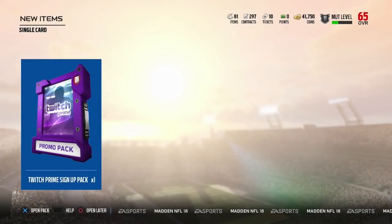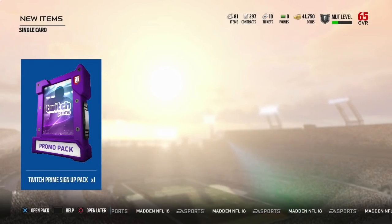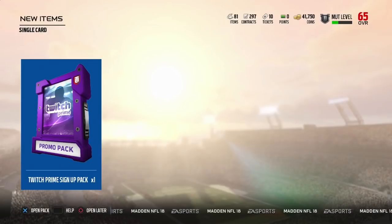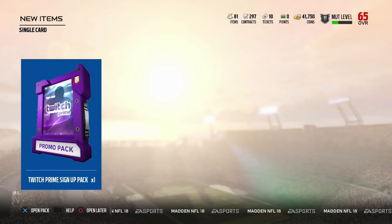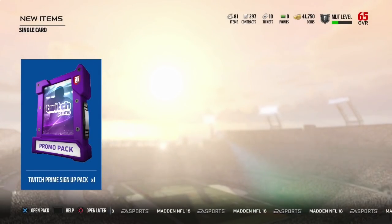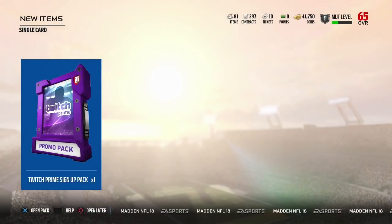Hey, what is going on guys? Clickwood here, back again with another Madden 18 Ultimate Team video. Today we have some really awesome content coming from Twitch Prime — you're going to be able to get a 90 overall Reggie White just for having Twitch Prime. You guys know I'm somebody who tells it like it is in my videos, and seriously, this is awesome.